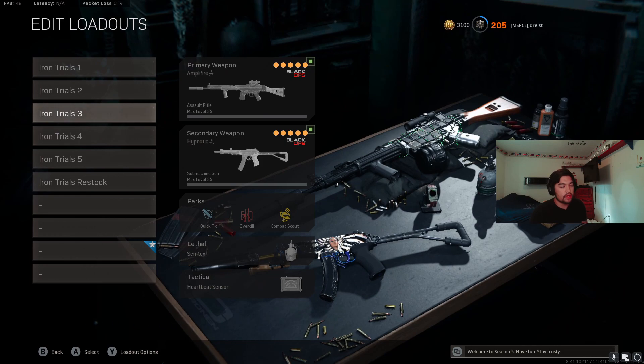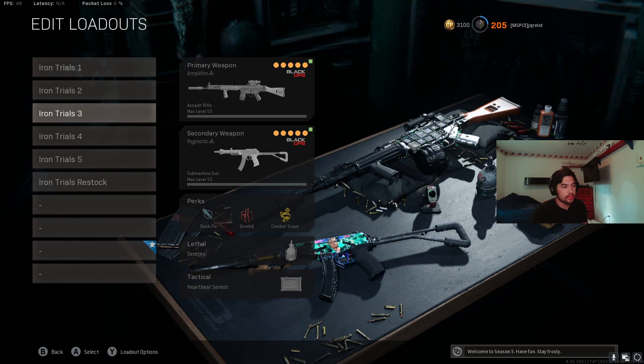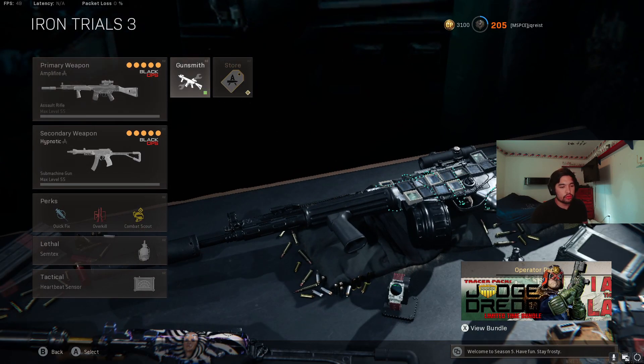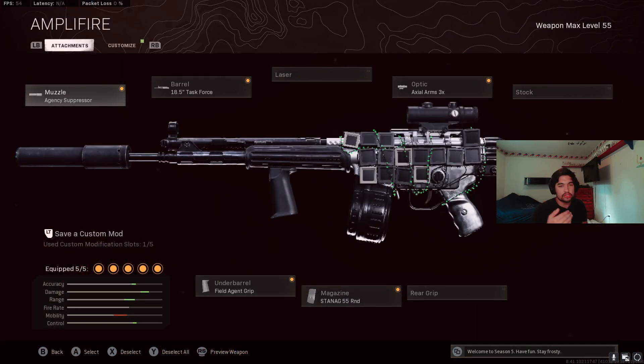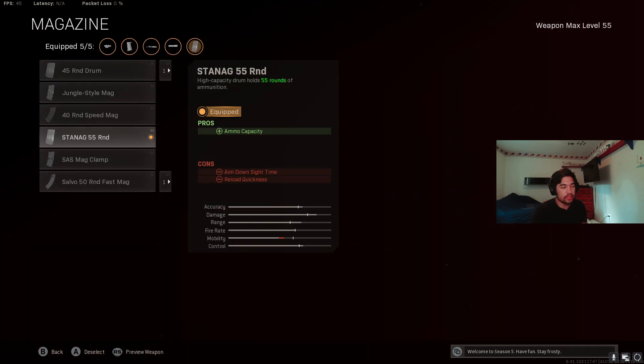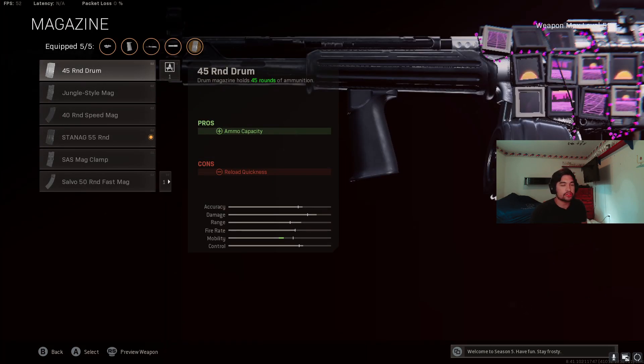Perks for that loadout: Quick Fix, Overkill, Combat Scout, Semtex, and Heartbeat or Stim. Heartbeat is good in this mode because people usually aren't getting second loadouts like they are in regular Verdansk. Number three is the C58 — another gun with strong recoil but a lot of damage per mag. Build: Agency Suppressor, Task Force barrel, AXE Arms 3x, Field Agent Foregrip, Stanag 55-round. Because the damage is high — just like the EM2 — you could go down to the 45-round in regular modes, but in Iron Trials needing more ammo, I'd stick with the 55.